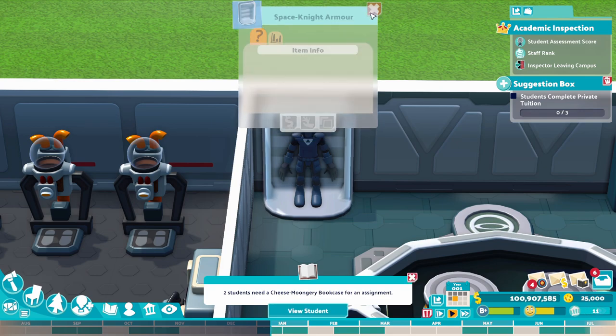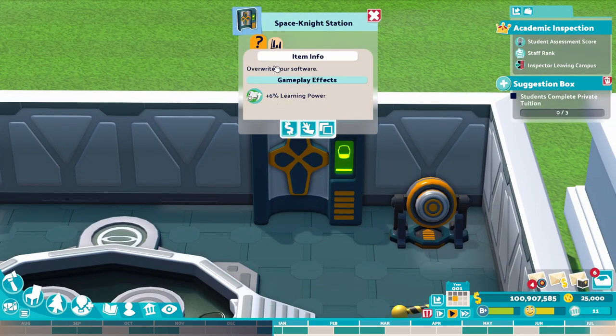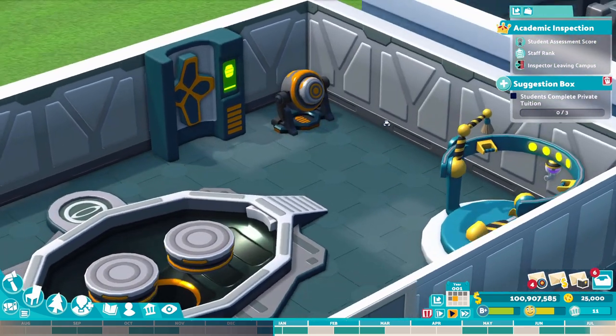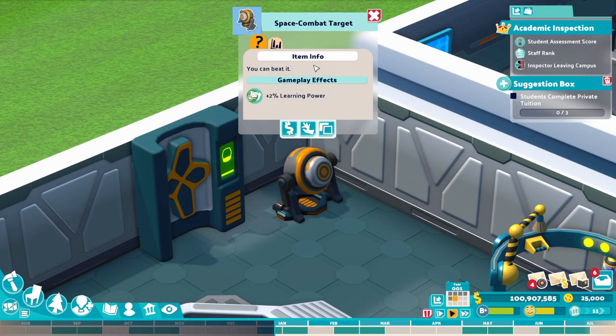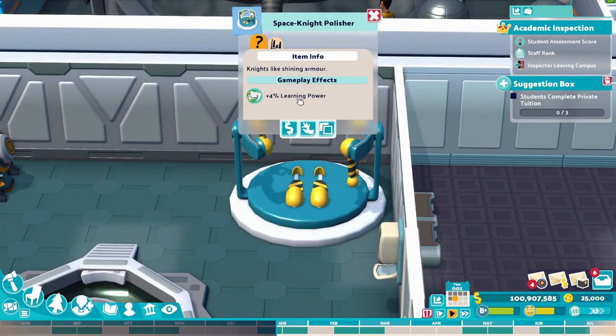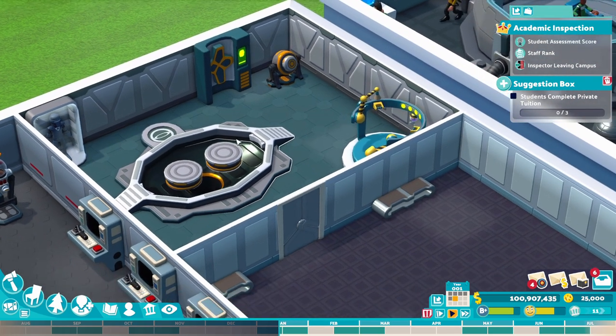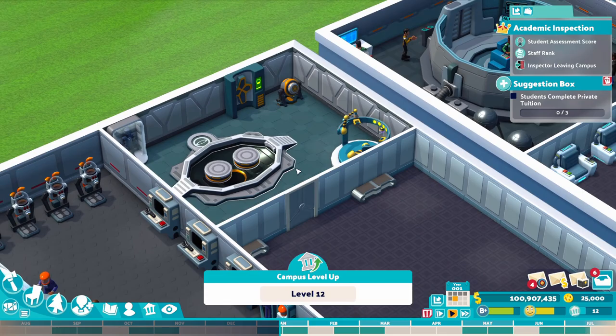The Space Knight Suit gives no boost — it's just attractiveness. We've got the Space Knight Station, which gives a learning power boost of 6%. We've got the Space Combat Target, which gives a plus 2%. And finally, the Space Knight Polisher gives a plus 4 learning power. All in all, a nice little room you can fit neatly in the corner.